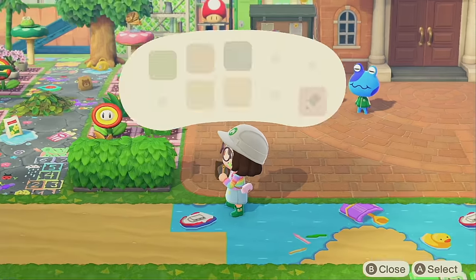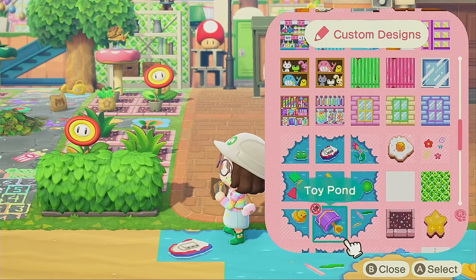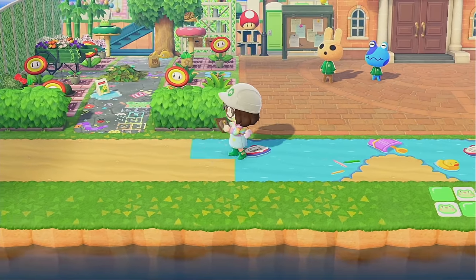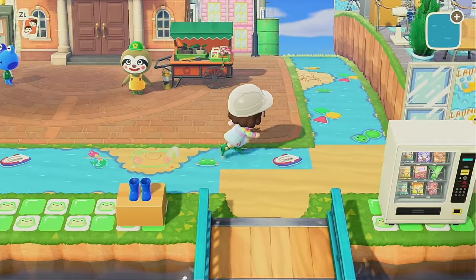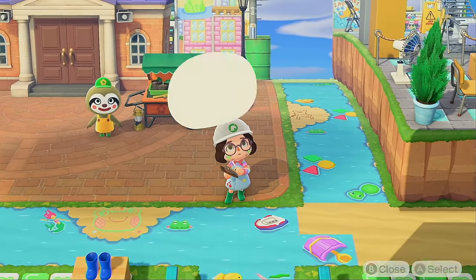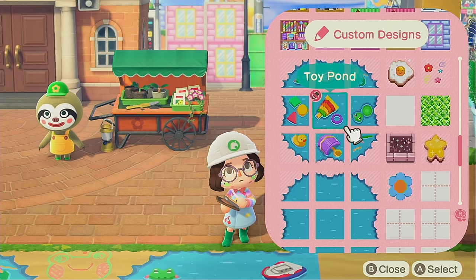Now we're gonna have our amazing little watery path. Our city is just kind of like wet — I don't know who let in all this water. Did some pipes break? Was someone not being responsible with their water hose? We'll never know. But our little froggy kid-core city has a lot of water so it's kind of flooding everywhere. I love how this looks — I know it's not the most traditional city path but it makes me so happy.